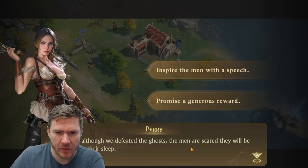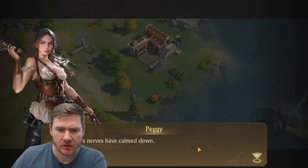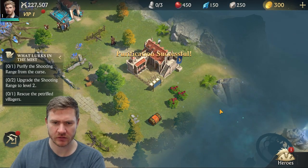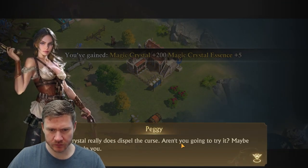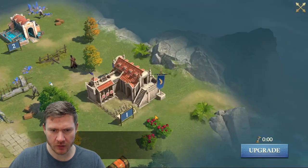The men are scared they will be haunted in their sleep — inspire them with a speech, promise a generous reward. Calm down, calm the hell down. Purify the shooting range. Done.